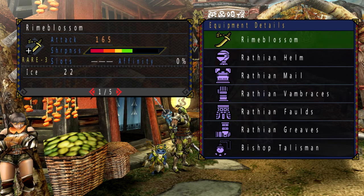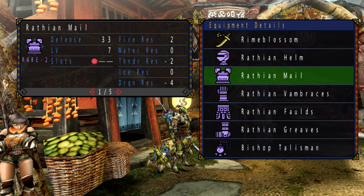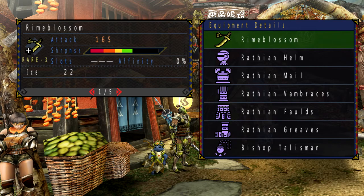In terms of equipment, I am bringing along the same stuff as I did with the Diablos. I had upgraded my Wrathion armor set pretty much to max at this point. I need hard armor spheres to upgrade it any further, but with what I have right now, it will be good enough. According to the wiki, the Agnactor is weak to ice as well as water. I did not have a strong enough water-based weapon, so ice is going to have to do. I just hope that the wiki is right.